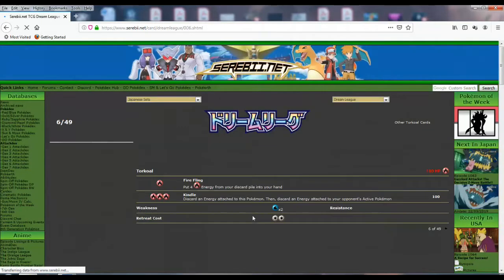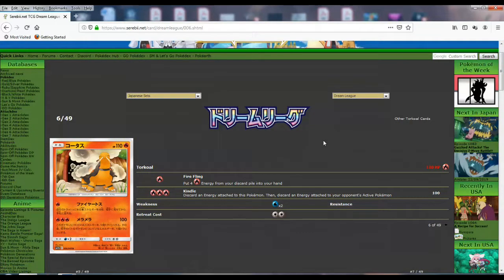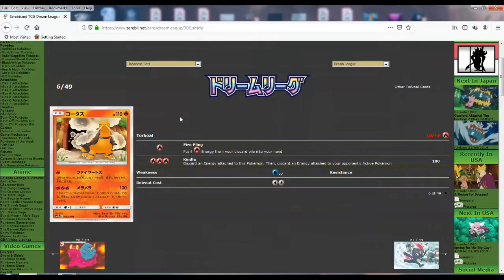And then we got another Torkoal — looking good. It's got 110 HP and Fire Fling: put four fire energy from your discard pile into your hand. It takes up your attack but it's some good fire recovery. And then for three fire you do 100 and discard an energy attached to your opponent's active Pokemon. You could tech this in fire decks — the Welder/Reshiram decks — but there's a lot of competition between regular basic fire Pokemon. When there's a card like Fire Crystal that gets fire energy into your hand as just an item, this card is kind of too difficult to justify.